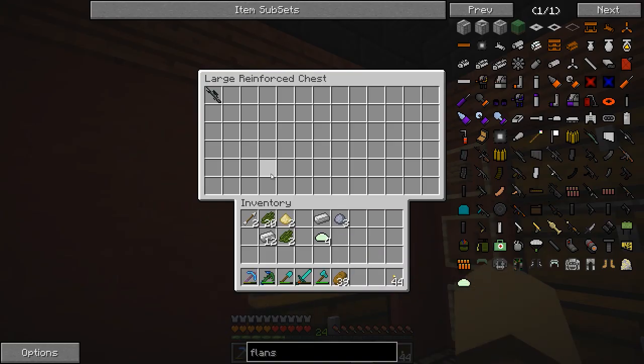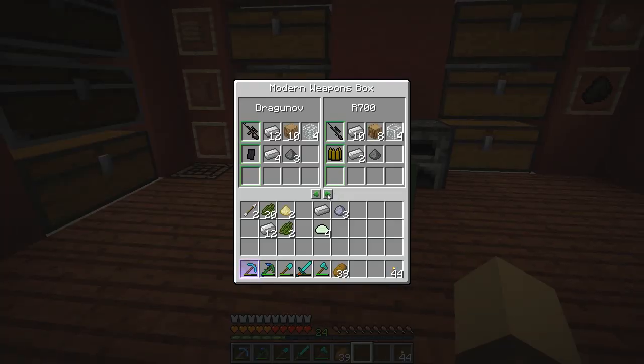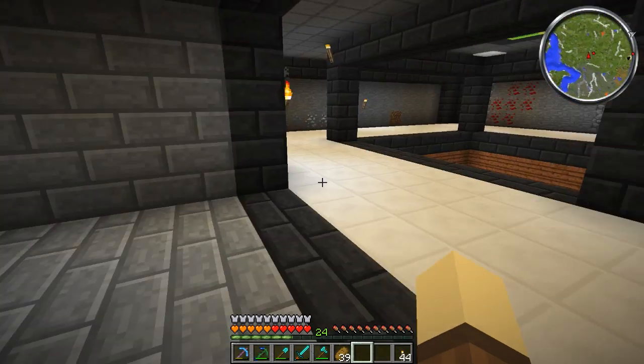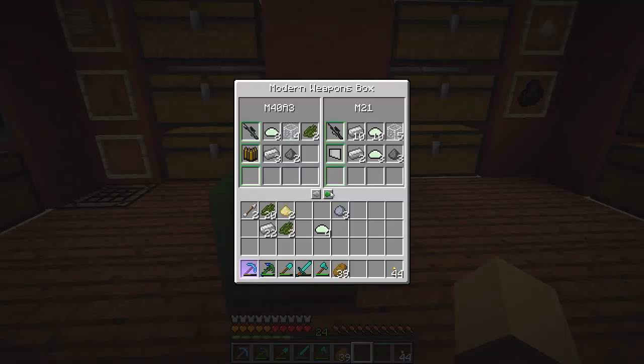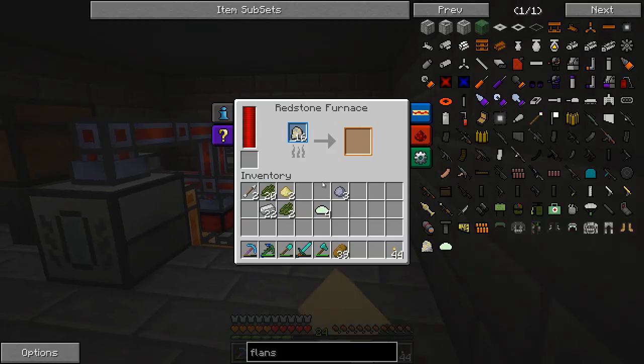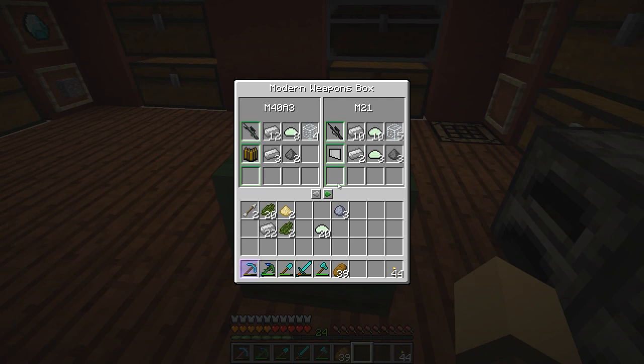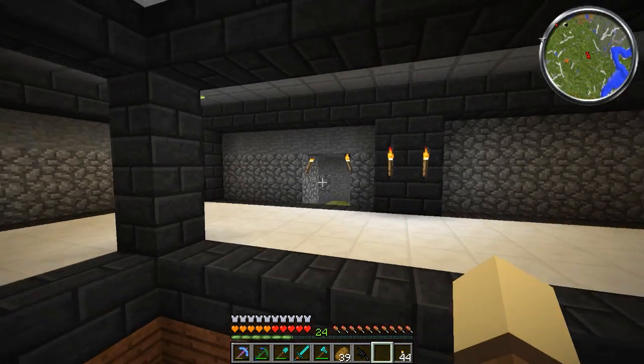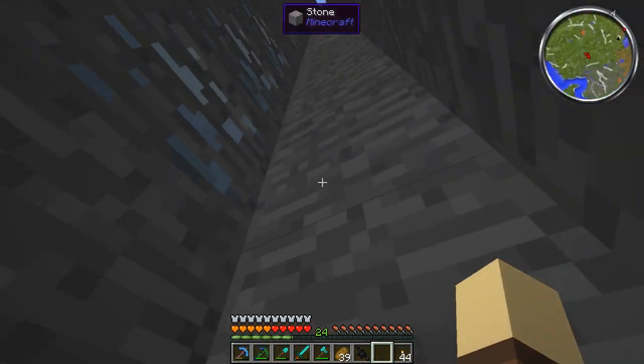Now we've made the M40, let's have a chest dedicated to guns. What else do we want to make? Let's move on from snipers and try making a machine gun - I think we should make an M16. I have more iron, which is good. For the M16 we need five fiberglass - there should be plenty, 20 pieces altogether. We also need five pieces of gunpowder for the ammo as well as six pieces of iron. I'm going to go look for a creeper to get gunpowder.